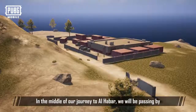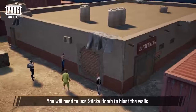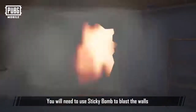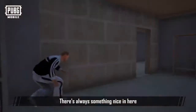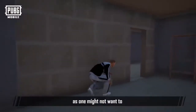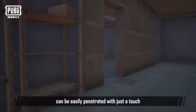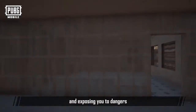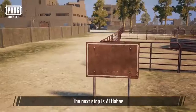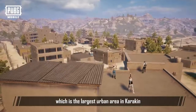In the middle of our journey to Al Habar, we'll be passing by an enclosed warehouse. You will need to use a sticky bomb to blast the walls that look less solid to get in. There's always something nice in here, but be careful — one might not want to hide behind those walls during combat, because those unmaintained walls can be easily penetrated with just a touch, making you susceptible to attacks from enemies and exposing you to dangers.